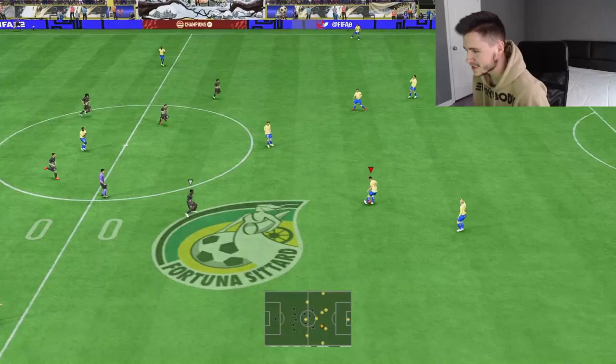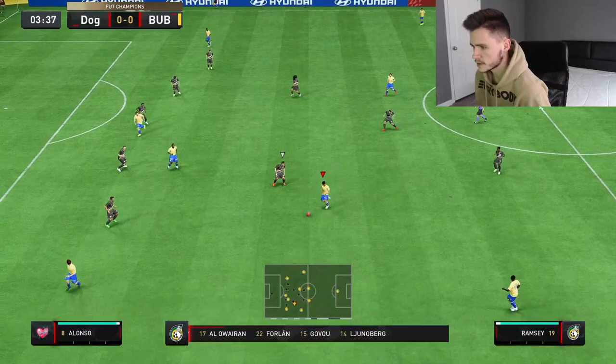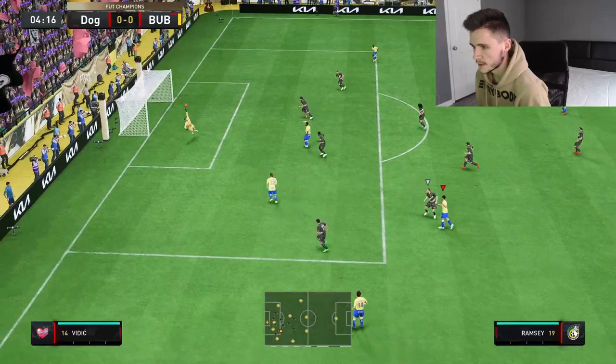Here we are jumping into our final game with the Jacob Ramsey card. We're coming up against a full icon team, so this should definitely be fun. I'm pretty sure we played Xabi Alonso last game and Ramsey was running all over him, so hopefully more of the same. We'll go with the power shot.